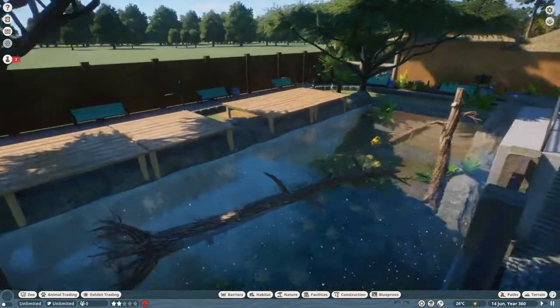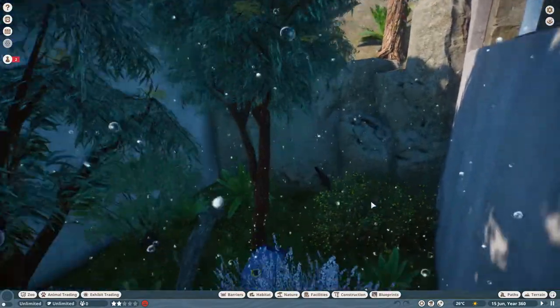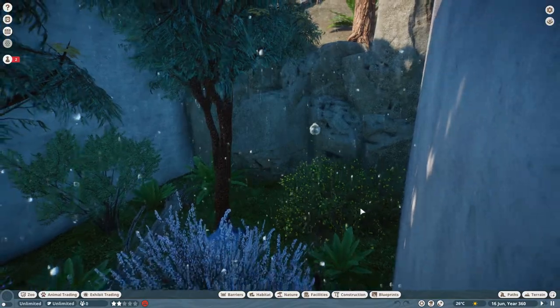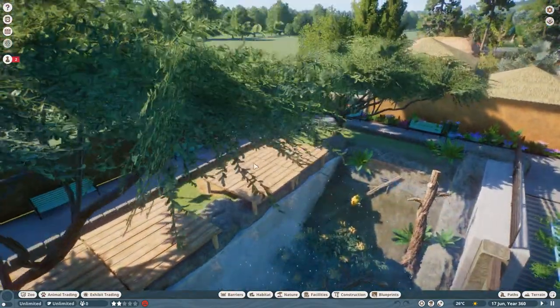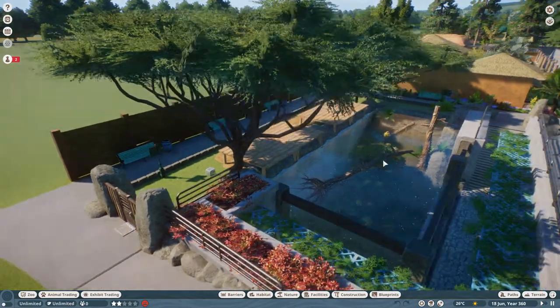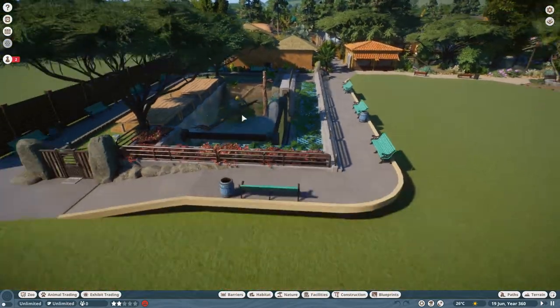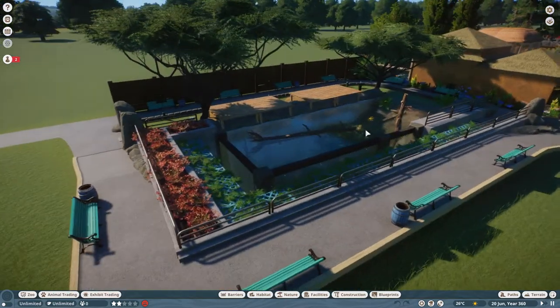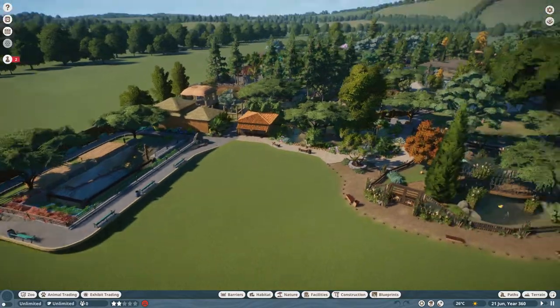In our last episode we put in this lovely little creature - the platypus. We built this lovely underwater forest area for them, they got a nice little overland bit as well, and a nice viewing area down below and up here. It was quite a good little habitat to build that one.